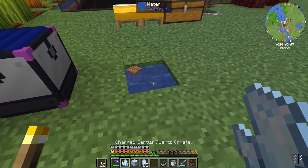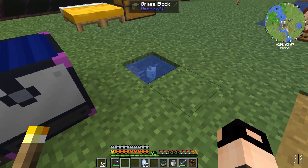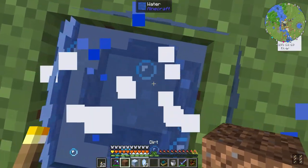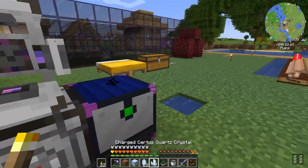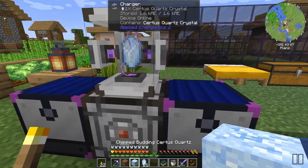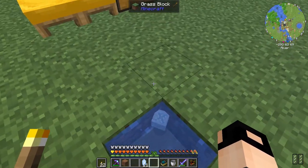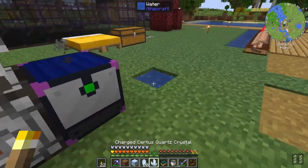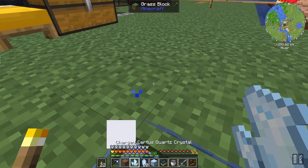I need some quartz, water, charged certus quartz, and a certus quartz block — we throw them into water and get a damaged budding certus quartz. If I charge it again and throw it into water I get chipped budding certus quartz, then flawed. I believe this is all we can get by manually generating budding crystals — it doesn't work beyond that.